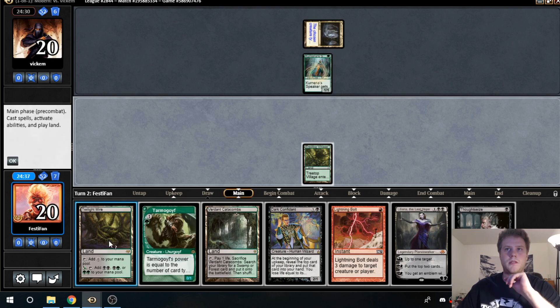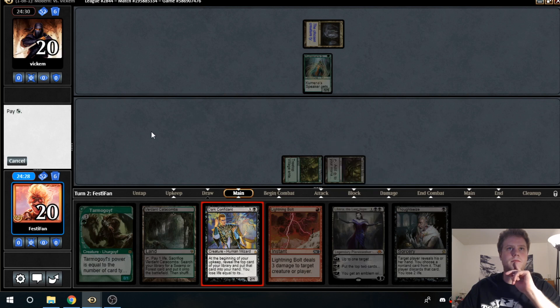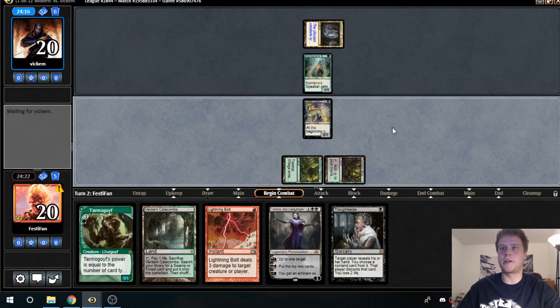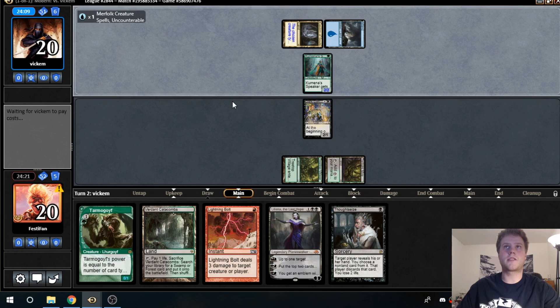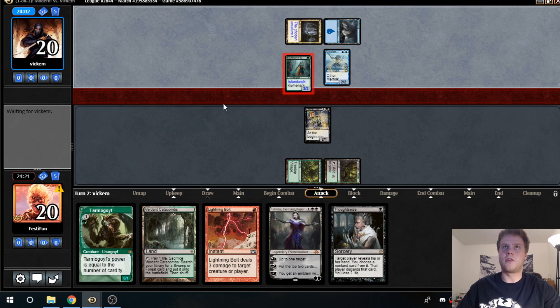We're still going to get this Dark Confidant in there — whoops, gotta do that in reverse order. We'll try that there. Alright, ship it to our opponent. He's got a 2/2 now. A 3/3 is where you just start playing lords every turn, I suppose.